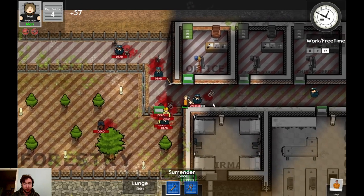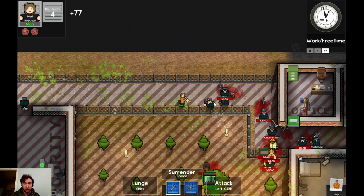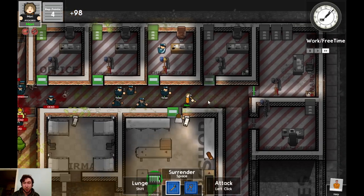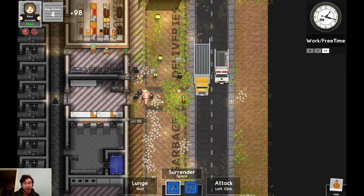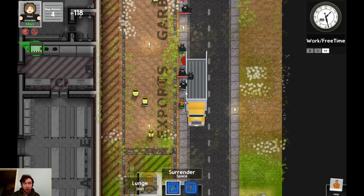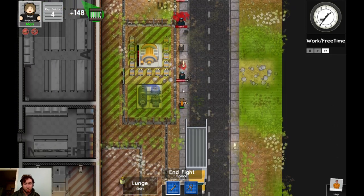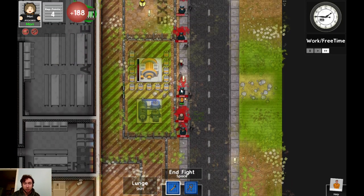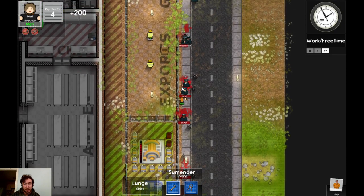Basically, as long as you stay fairly on top of yourself here, you're kind of untouchable at this point. I would definitely be able to escape. As you can see, I am actually out of here and I could escape — but I'd like to actually just bring the prison down if possible. So I'm going to continue killing here. Not quite one-shotting these guys. I just killed that visitor actually. I'm not quite one-shotting the guards just yet, but I will be fairly soon, because if I can go to extremely deadly, extremely skilled fighter and whatnot.